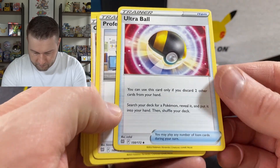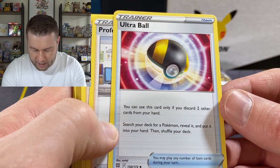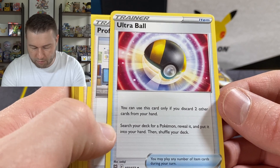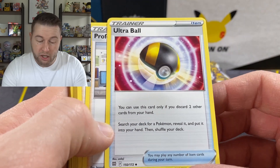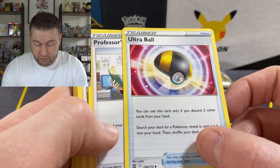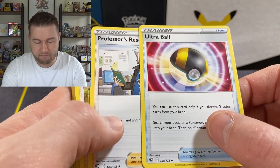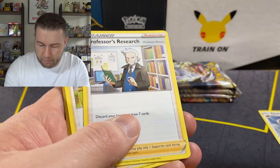We have an Ultra Ball — Ultra Ball is back. You can use this card only if you discard two other cards from your hand. Search your deck for a Pokemon, reveal it and put it into your hand, then shuffle your deck. It's an item card so you can use as many as you like during your turn, but you do have to discard two cards. Don't know how I feel about that — I'm sure people will play it.